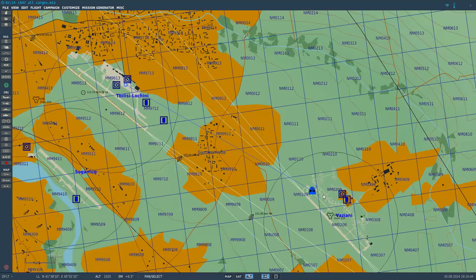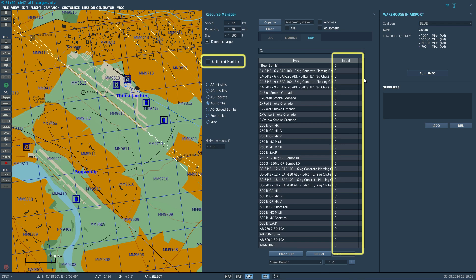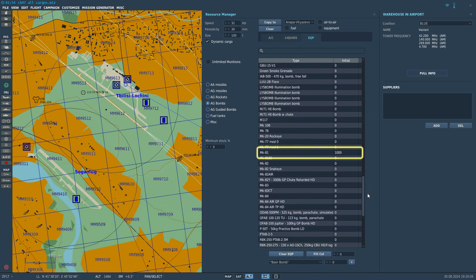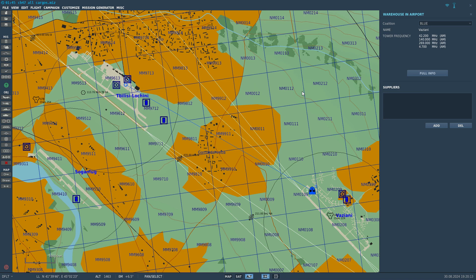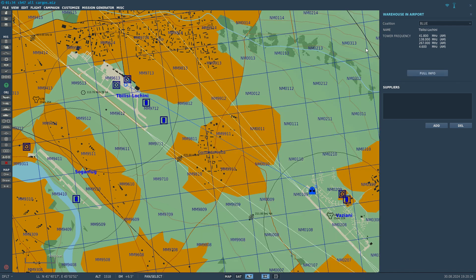We've got some cargo barrels next to our helicopter in the mission editor. Let's set up our airfields for dynamic cargo. Click the airfield name, full info, and check dynamic cargo. If you're using this you'll want to turn off unlimited munitions. I've just left 1000 Mark 81 bombs in the airfield stock. Using the dynamic cargo system will enable us to draw from this stock and use it to create cargo containers. We can then use those cargo containers to resupply other airfields. I can enable dynamic cargo at the destination airfield in exactly the same way. Let's save and launch the mission.